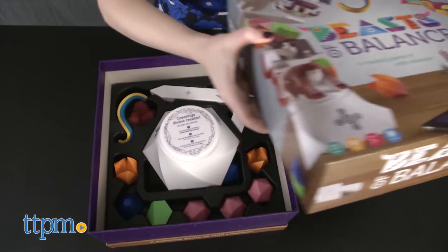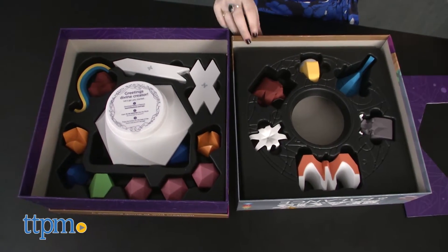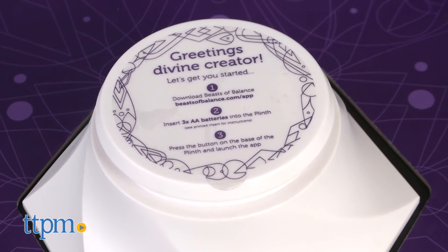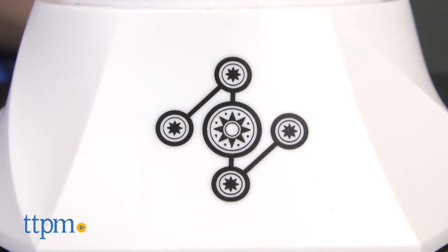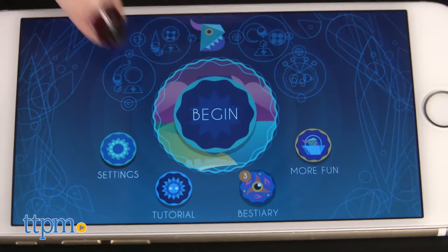Right out of the box, setup is as easy as 1, 2, 3 — not to mention beautifully designed. You will need to download the Beasts of Balance app to your smartphone or tablet in order to play. Then turn on the Plythe, as it's called, which is really the element that the gameplay centers around. Once the device is paired, follow the directions on the app to begin play.